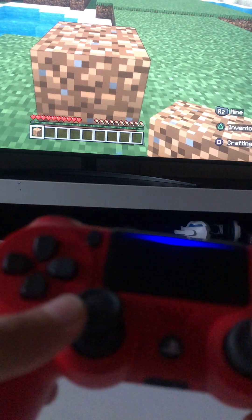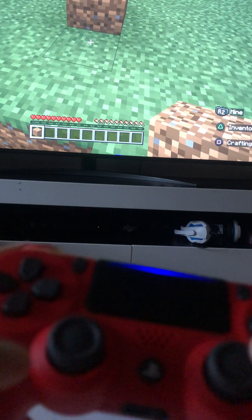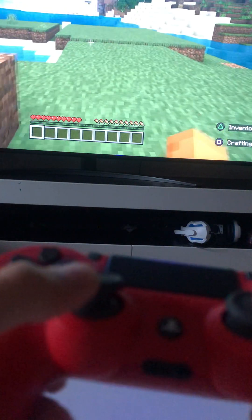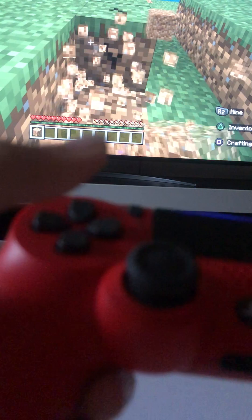Just move it around like this. How to walk — like that. How to place — just click it. Bam, that's how you do it. How to mine it quickly — just hold it and just walk like this.